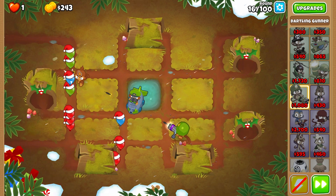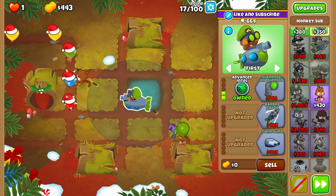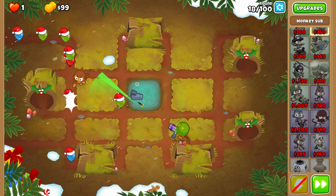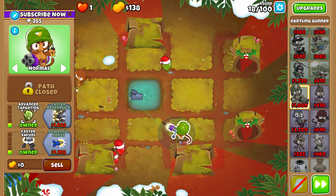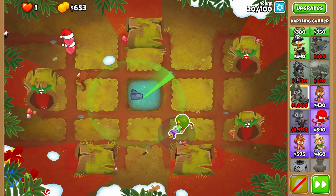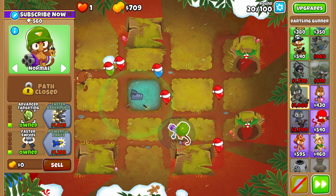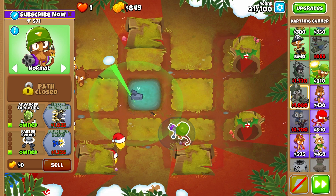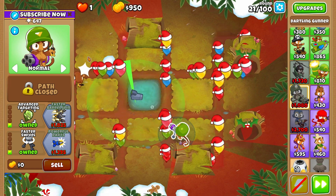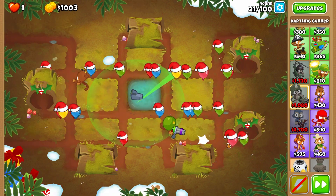I think we can afford submerging the submarine. Upgrade the submersion support right now, and in case anything bad happens just unsubmerge it to help out. Now we need to save up for the Dirtling Gunner 022. Keep in mind that this challenge will involve some micro — we will be controlling the Dirtling Gunner so that we can pop all the balloons, especially in the beginning.